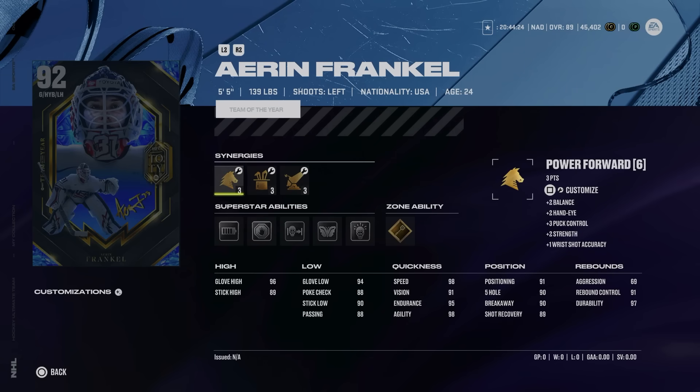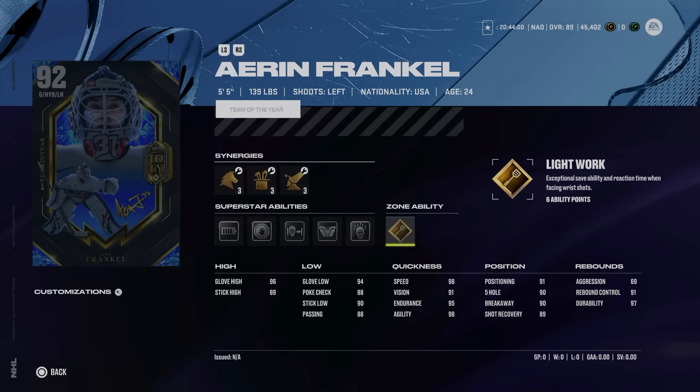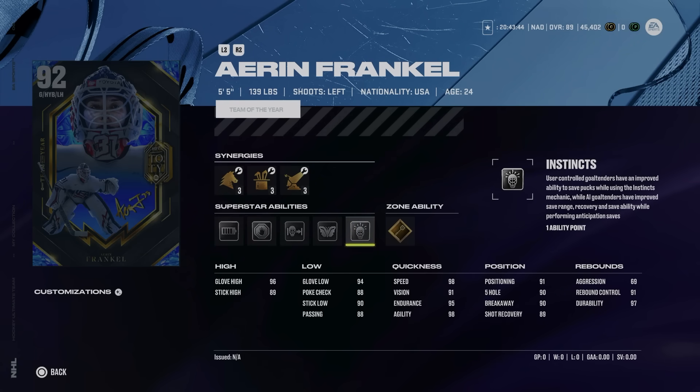You probably want to activate Thunderclap if you're going to use her card, just to give the shot a little edge. Attribute-wise and ability-wise, great card. In net we've got Aaron Frankel, and it is going to be tough to use her card in competitive gameplay — you're just going to be at a major disadvantage. At 5'5", while she is no doubt one of the best women's goaltenders in the world, any shot upstairs in NHL 24 is more than likely just going to go in with everyone having high-90 shooting attributes.